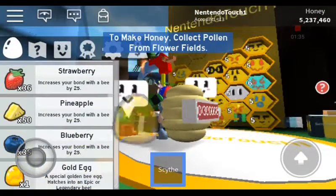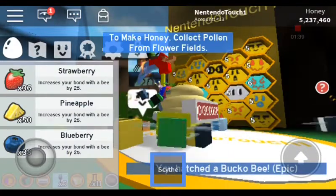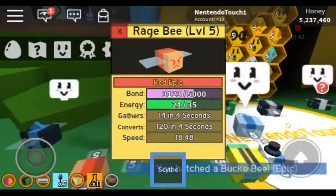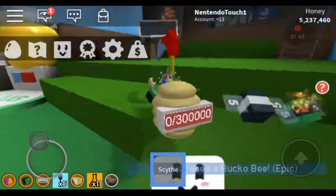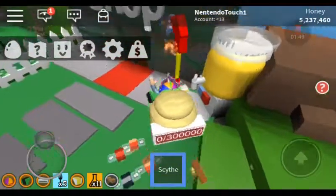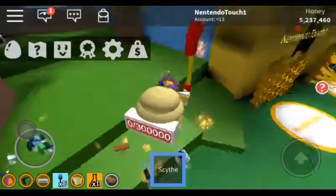I have the scroll that I'm going to use. Please be a legend. It's a Bucko Bee. I mean, that's one more bee added to the collection — one more bee to the 30B zone. But I don't even have 25, so still a little while until I get that.